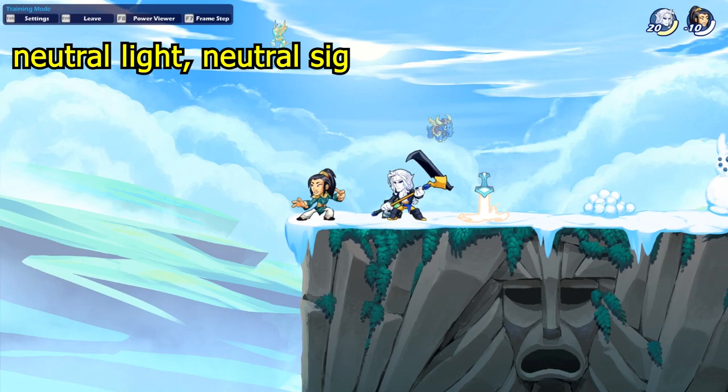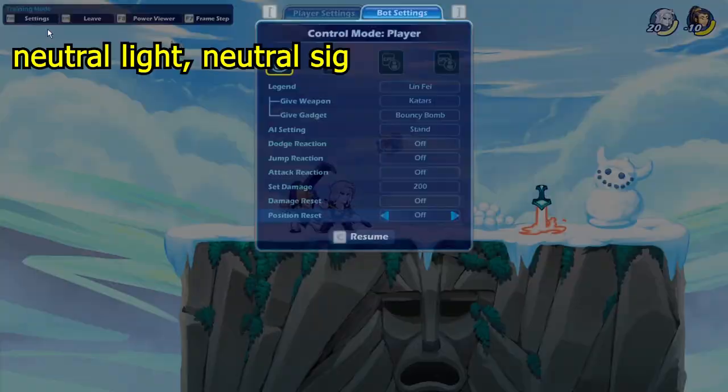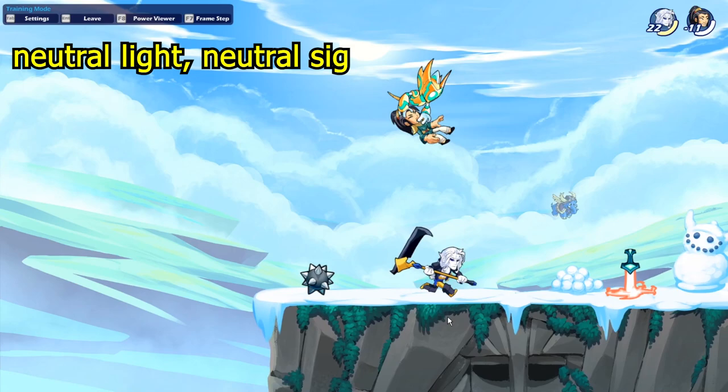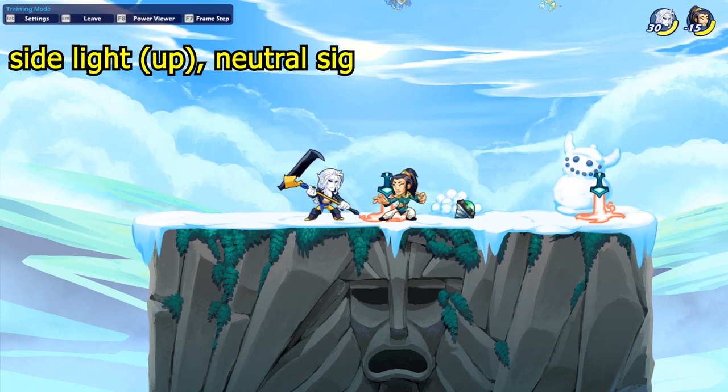The first scythe combo is neutral light into neutral sig. This one's really nice because you can use it at any damage — like at 200 damage you can easily kill them with it. So this is a nice one to know and use.